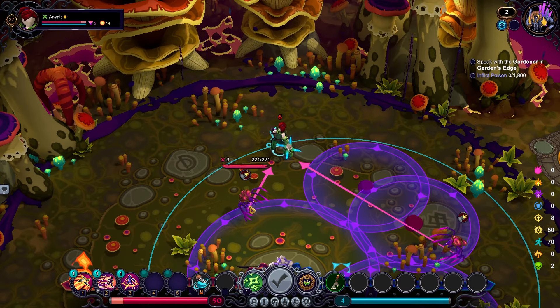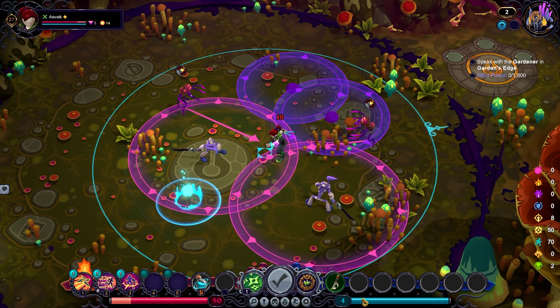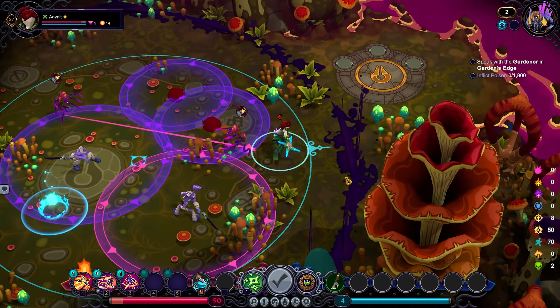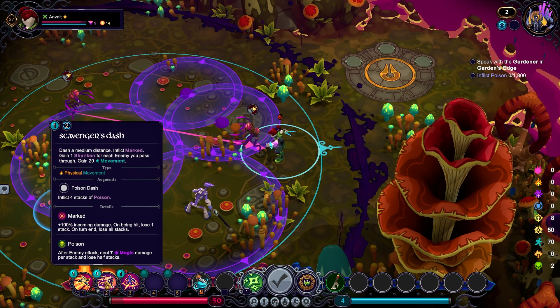Over here I'm not taking any damage from the AoEs, but these enemies can cross more or less an infinite distance to get to me — there are some exceptions but it's very well telegraphed. The Power Orb will pull down all of my skills' cooldowns, so it's usually worth only taking this towards the end of your turn — it will give you a will point which you can then use as currency for your item. Flurry has a cooldown of two and costs one will to use. The Scavenger's Dash adds Marked — plus 100% incoming damage — which loses one stack on being hit and all stacks on turn end. Ideally apply it to things and then make sure you actually hit them, otherwise you've wasted the Marked status. It'll also drop a bunch of poison stacks, and poison is a magic damage effect.